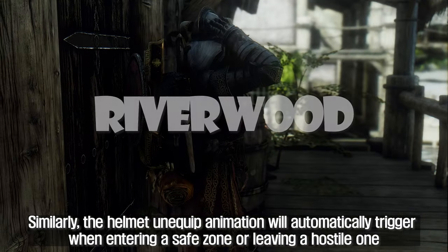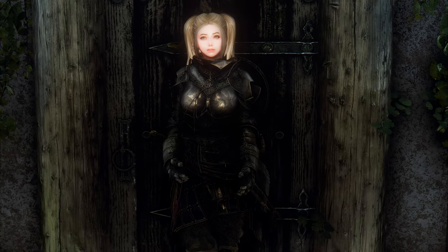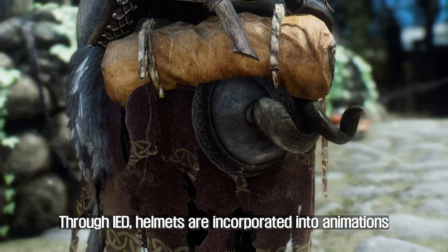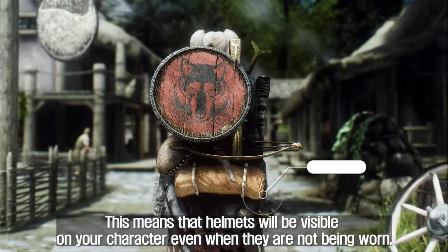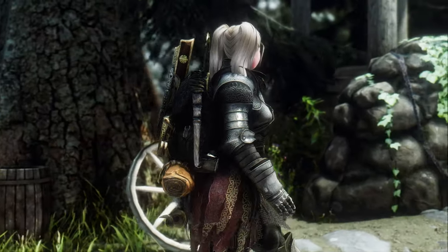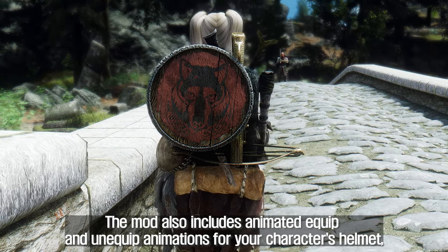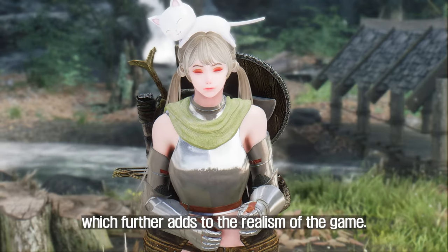Similarly, the helmet unequip animation will automatically trigger when entering a safe zone or leaving a hostile one. Read the Room also incorporates Immersive Equipment Displays to bring characters to life. Through IED, helmets are incorporated into animations and are carried on the hip when not being worn, so the helmet remains visible on your character at all times, adding to overall realism. The mod is compatible with any mod-added armor, and also includes animated equip and unequip animations for your character's helmet.